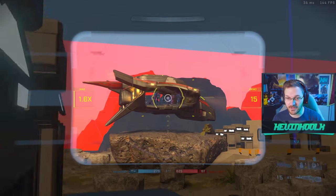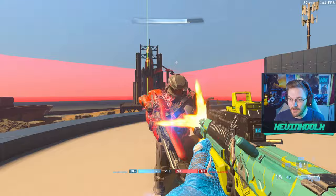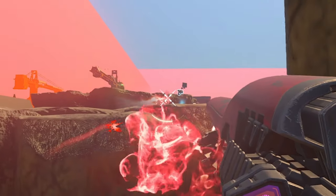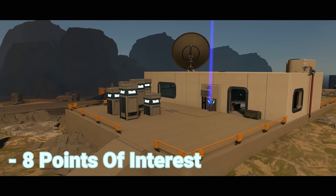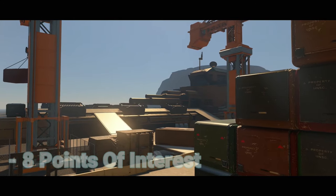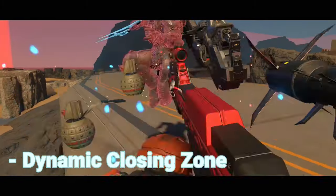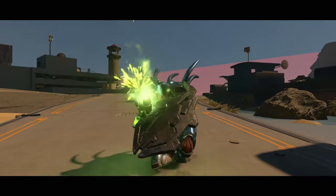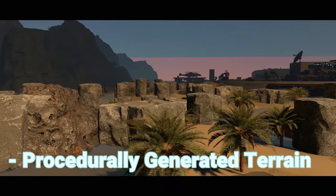There have been attempts to make a true battle royale experience in Halo since Halo 5, but they always fell a little short. This one truly does feel like a battle royale experience. They have points of interest, dynamic closing zones, vehicles, dynamic airdrops much like you have in BTB, enemy AI, procedurally generated terrain which helps freshen up the experience every time you jump in, boss battles, buy stations where you can get more health, speed boosts and other perks, as well as a respawn area — a gulag.